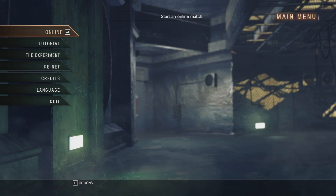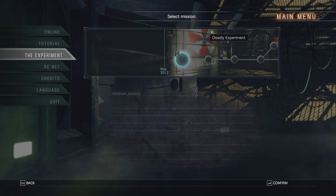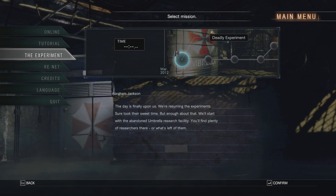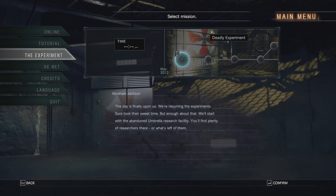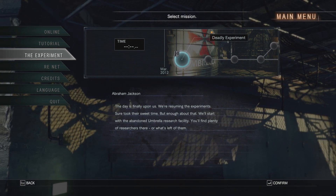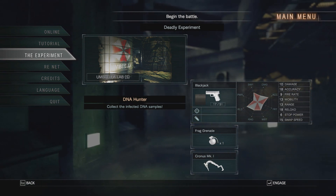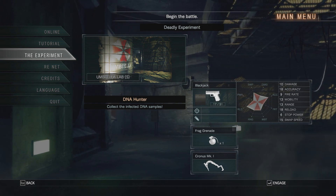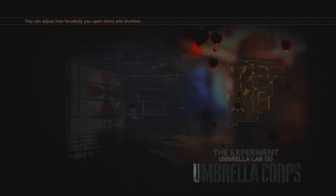We're not doing an online game — forget that noise. My mouse is not going to work, so we are going to dive into the experiment. I don't know how many missions there are. Apparently there's 20, so I'm just gonna play each mission and see what time we land on. Collect the infected DNA samples — that's all I've got to do, and I can't change gun apparently.